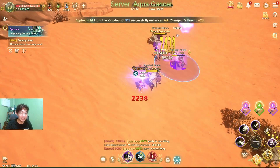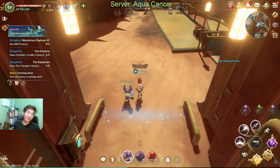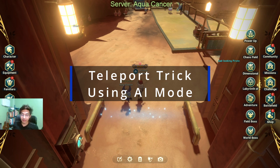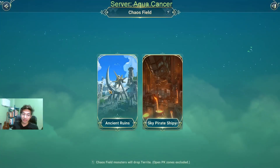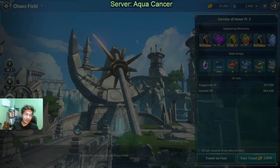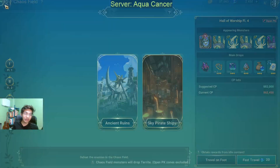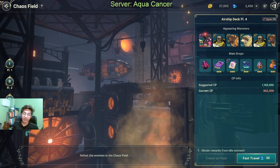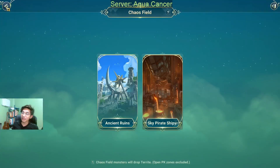All right, for this first trick, it's going to have something to do with the chaos field bosses. Chaos field bosses have been introduced into the game. If you go to chaos field, we have one in Ancient Ruins in floor 4, and we also have one recently introduced in Sky Pirate Shipyard in floor 4 as well. This trick is an easy way to teleport into floor 4 of Sky Pirate Shipyard after finishing the Ancient Ruins boss.